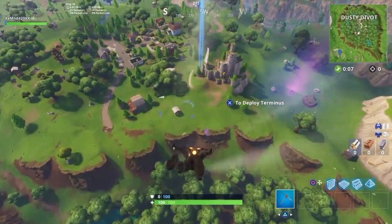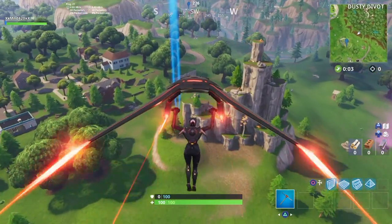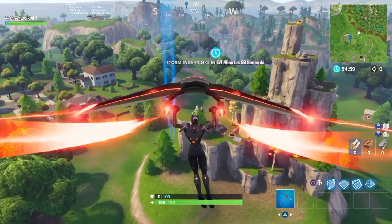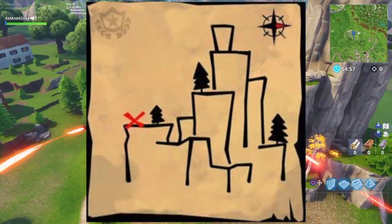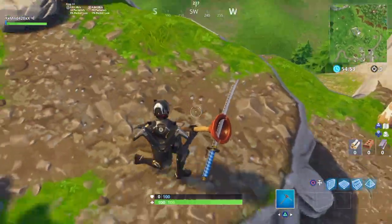It is right on the mountain right next to Salty Springs — you can find it right here on this mountain. It's on a little patch of grass. I'll show an image of the treasure map on screen right now, and as you guys can see, it is right here, right on that tip of the mountain.